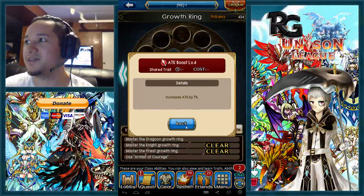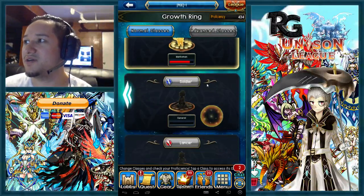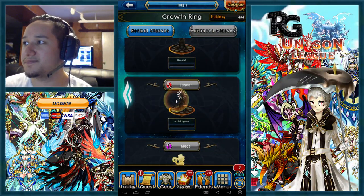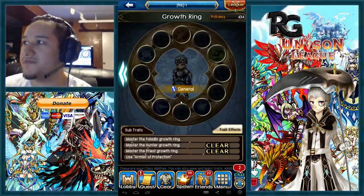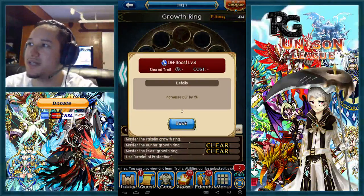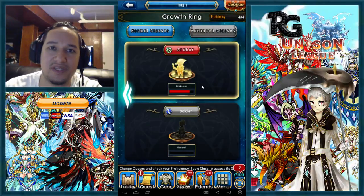For a soldier, you obviously want to get lancer proficiency first. If you're going crystal burst or high damage soldier, get the attack boost percent first, then go into defense — or vice versa, whichever is better for you. For a tank soldier, get the defense seven percent first, then go into the archer magic boost seven percent, and after that go into lancer.